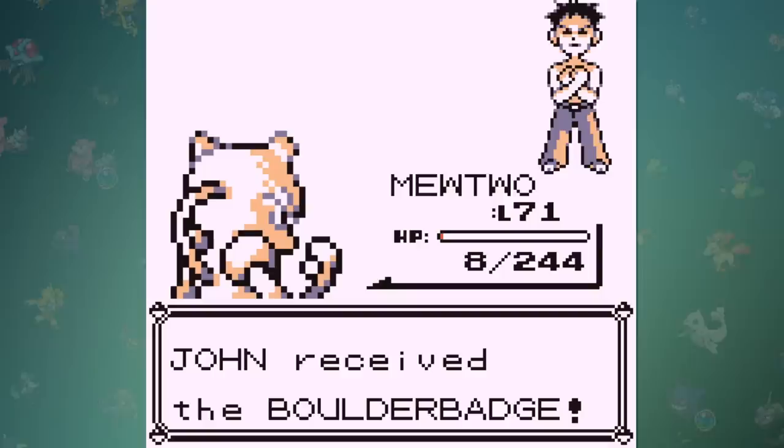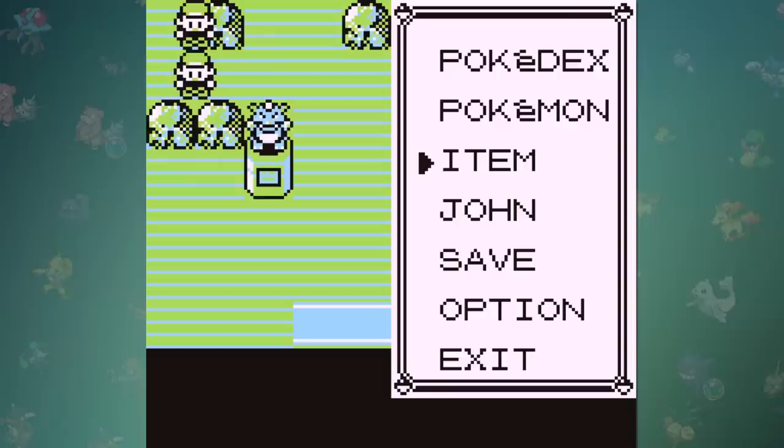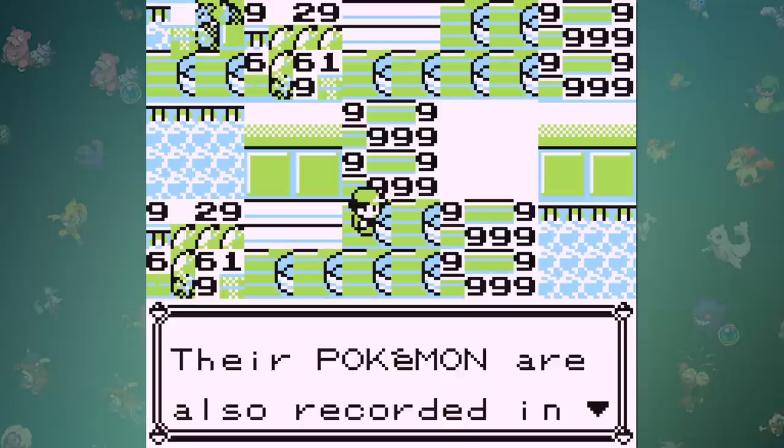But we didn't technically beat the game, right? I feel like this one would be incomplete if we didn't become the champion — that's kind of the whole point of the game. Well, if we swap our last group of items around, we can head over to the gym statue, and if we walk straight down through the wall, we'll end up at the Hall of Fame... kinda. And with that, we've successfully beat Pokemon Red and Blue backwards.